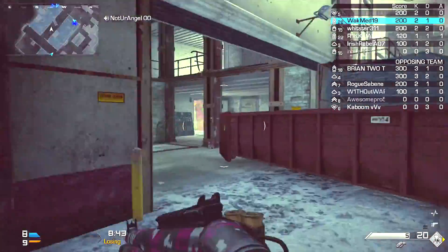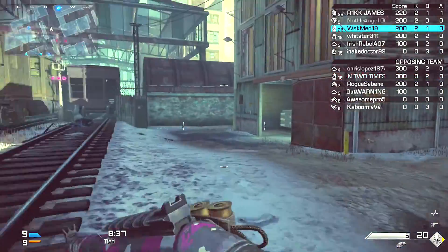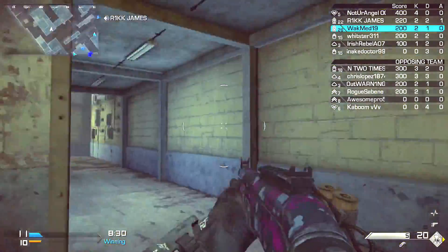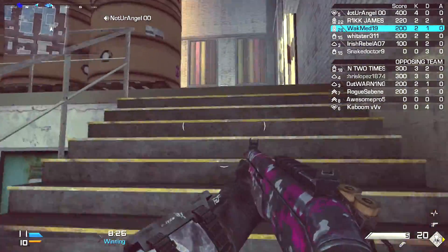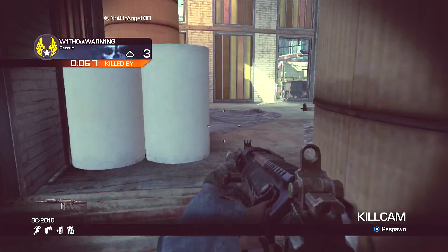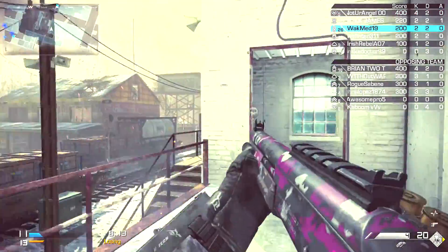That shotgun seems kind of strong, but it's not nearly as strong with range over distance as the FP6, which is my favorite. The Bulldog has a really high rate of fire — I typically don't like those shotguns. It means it's not going to be the strongest, but your time to kill has to be very low to be a contender in Call of Duty Ghosts.